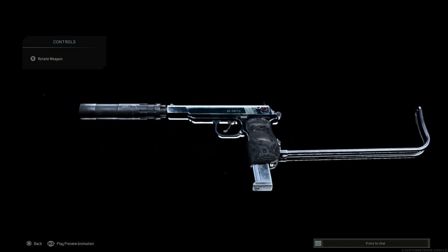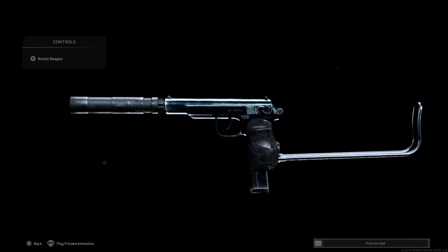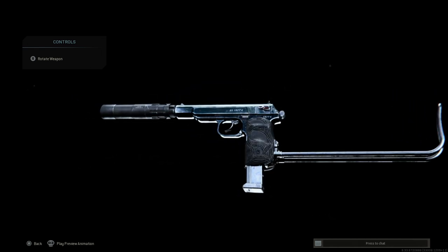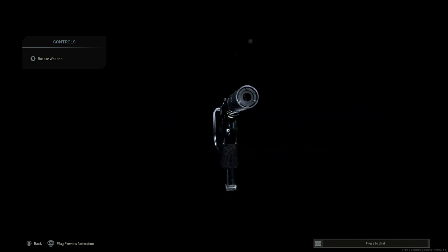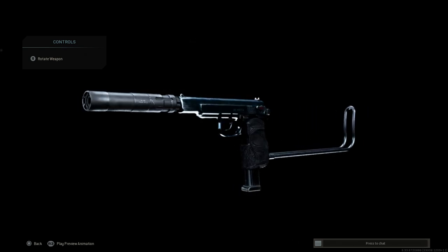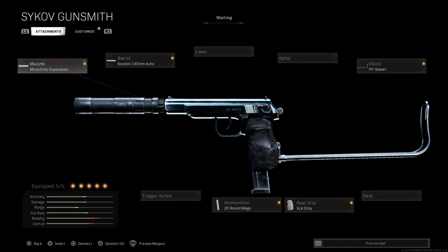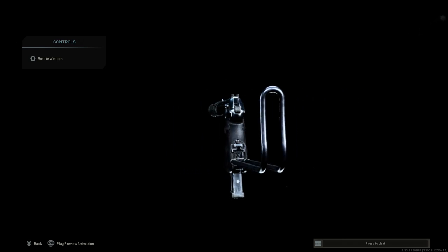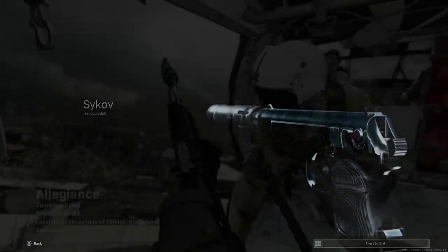The weapon has a select-fire switch in real life — you can see it right in front of the hammer on top of the pistol grip — and your receiver release as well. Unfortunately, I cannot put any camouflage on this, but that covers it. Let's go ahead and jump into the gameplay with this weapon.